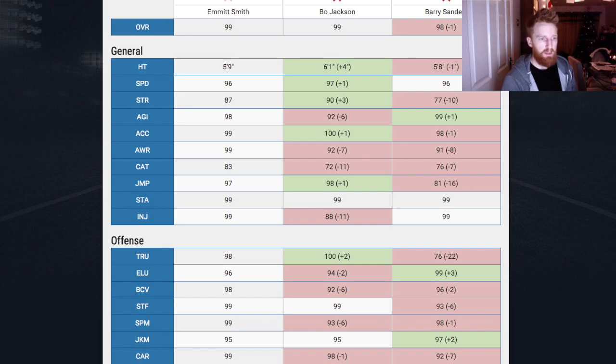Elusiveness — Emmitt's better. Ball carrier vision — way better. Stiff arm — better. Spin moves, jukes. Carry — he's better at carrying. So it's pretty comprehensive that Emmitt is the better halfback in this game.